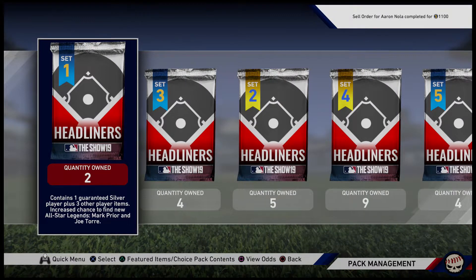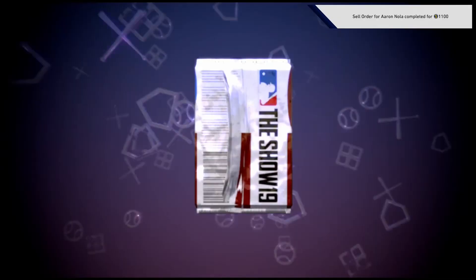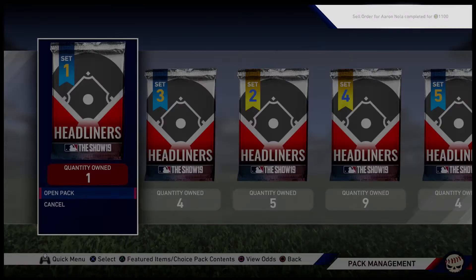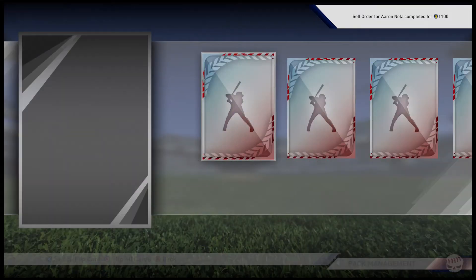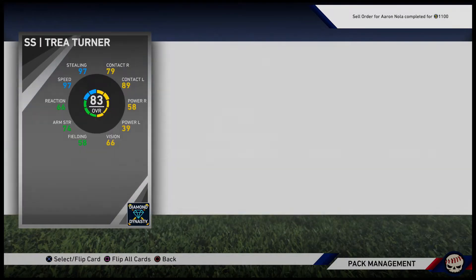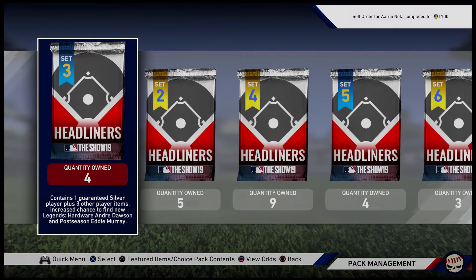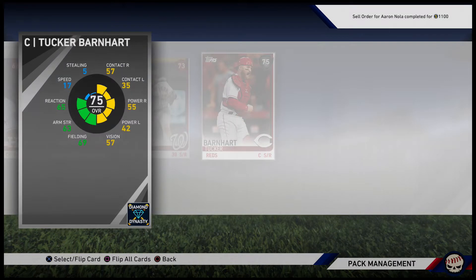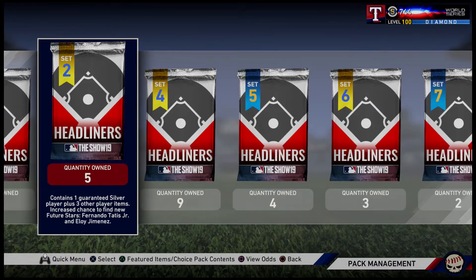Set one - here we go, hoping to pull one of those elusive Mike Trouts, Christian Yelich, Mookie Betts, Scherzer, or something like that - one of those big money cards. Nothing in those first ones. I hate that it skips the order of the actual packs, from set one to set three.